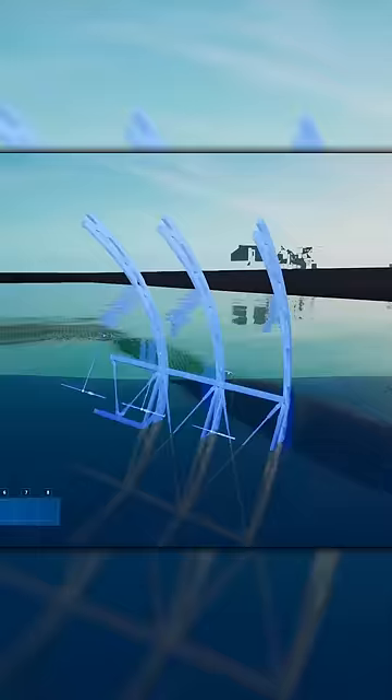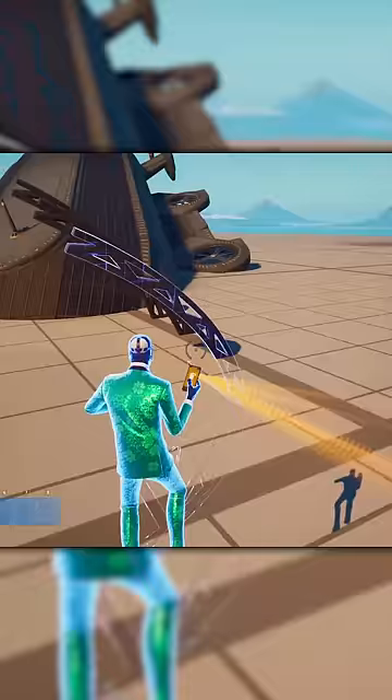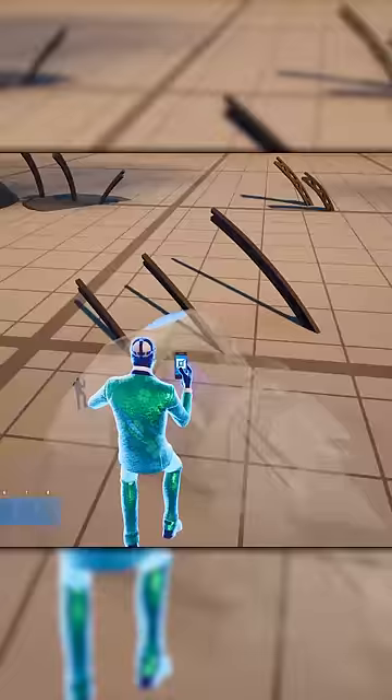Go inside the blimp and multi-select these three pieces, then place them around the blimp, rotate it, and delete a couple. Then go into the fortress gallery, grab the drill piece, rotate it and shrink it down, and place it around the blimp as well.